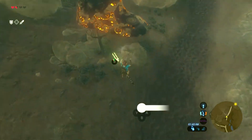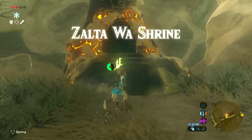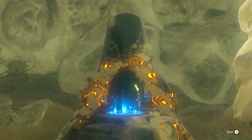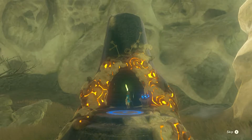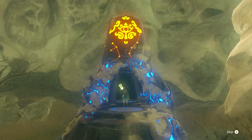The easiest way to find it is after you get off Ridgeland Tower. You talk to that little nerd who's trying to investigate how to fly and stuff, and you just fly right in front of him. You go down the canyon, you'll find it. It's right there. It's kind of hidden away, but it shouldn't be too hard to find.